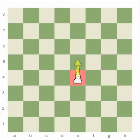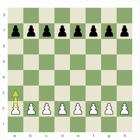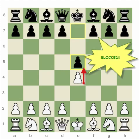Pawns are unusual because they move in one way but capture in a different way. When they move, they just go forward. But when they capture, they go diagonally. Pawns can only move forward one square at a time, except for their very first move, when they can move forward two squares or one. Pawns can only capture one square diagonally in front of them, and they can never move or capture backwards. If there's another piece directly in front of a pawn, he can't move past or capture that piece either.